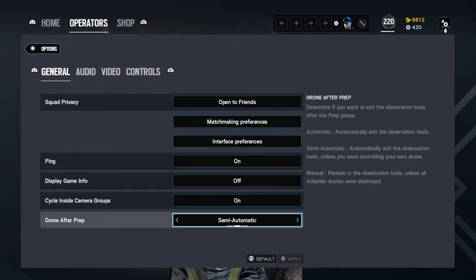Something new that's been added into the game is drone after prep, meaning you'll be able to stay on your drone and you won't get kicked out during the prep phase. I recommend setting this to semi-automatic. If you do want to hide your drone somewhere, you can just press circle to back out of your drone, otherwise you'll stay droning so you won't lose it. You can keep droning after prep, so this is helpful if you play someone like Twitch so you can go around and shoot stuff.